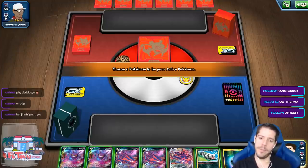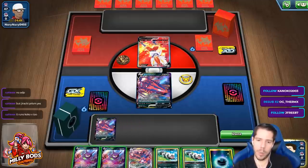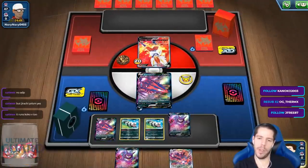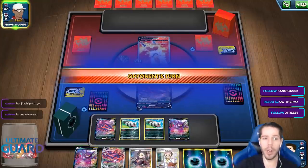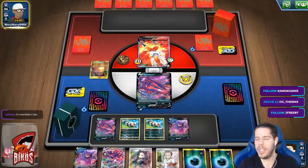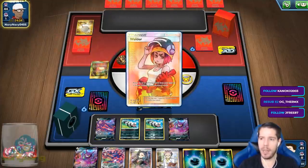Decent hand — we have Crobat to start off this turn and another Crobat for next turn, so that's good. We want double Galarian Zigzagoon because we have a chance to one-KO the VMAX with the right combination of things. Please — nice! Energy and supporter. I'm not a greedy person, I just like having energy and supporters, and an Eternatus — that makes me happy.